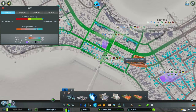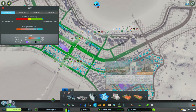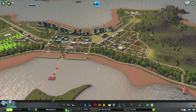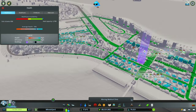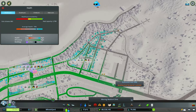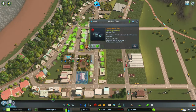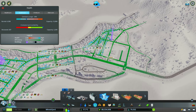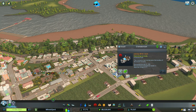I think the hospital fits perfectly here. Looking at our existing capacity, we're getting gaps on this side, so we'll try to cover that here — perhaps on this corner. While we're at this, let's check how our death care is doing. We have one crematorium and a cemetery and they look fine.